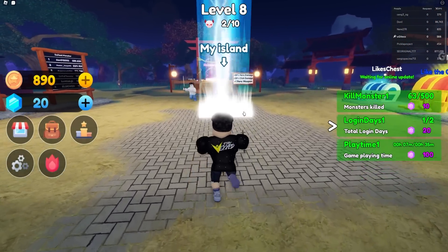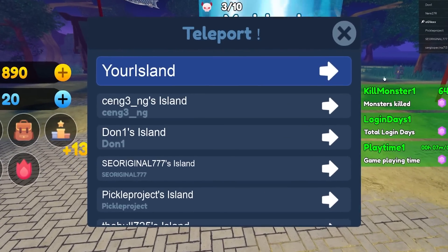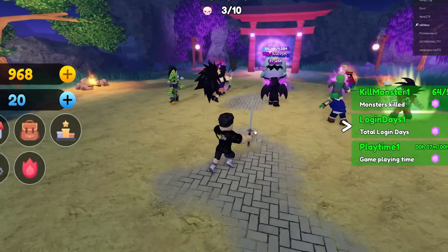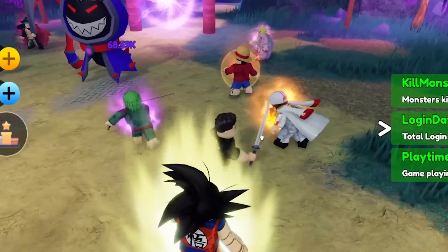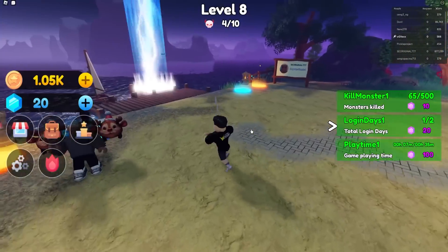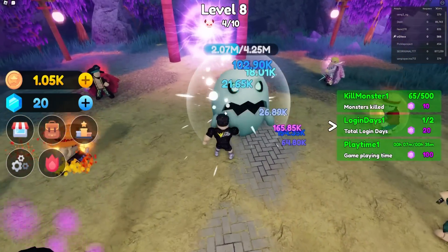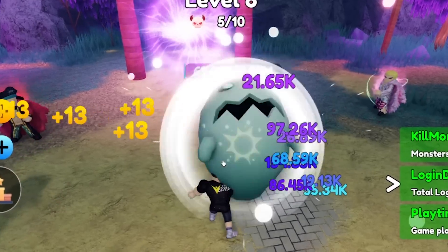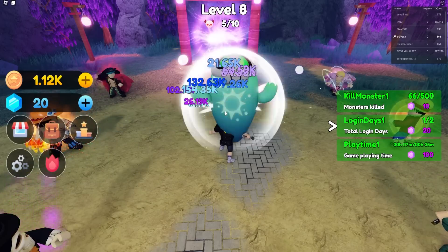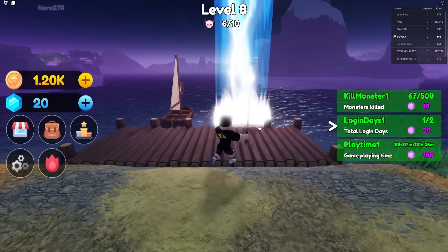Brook is here for 2.5k but I can't afford him right now. You can't run in this game which is a little unfortunate — you do this slow jog. We can visit other players' islands, so I want to visit Sergio's since he's the most powerful. He has a whole lot of characters, mainly One Piece and DBZ. Interestingly, unlike the original game, you can actually attack on other people's islands.